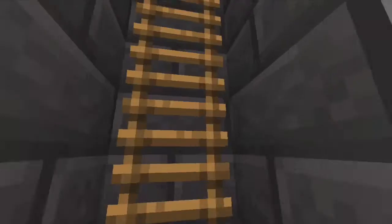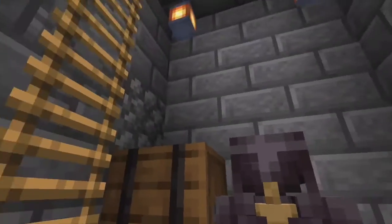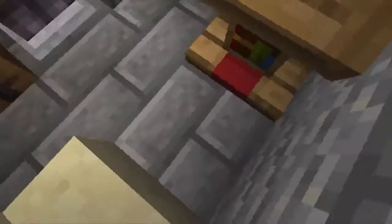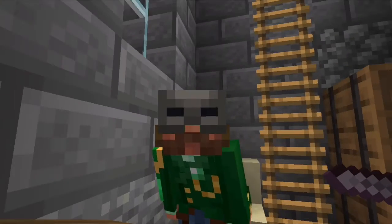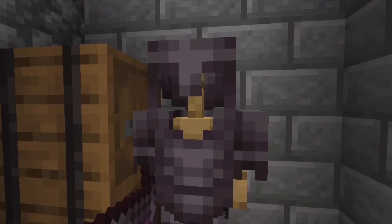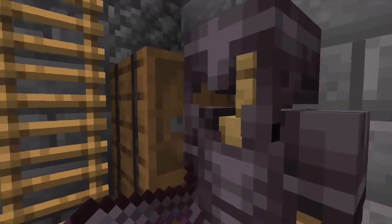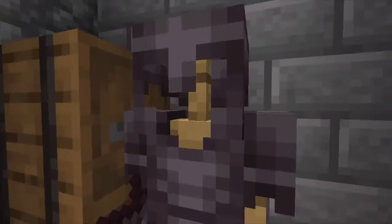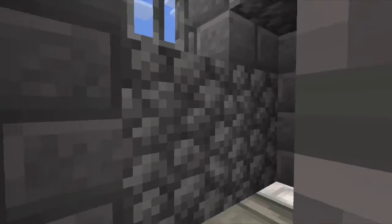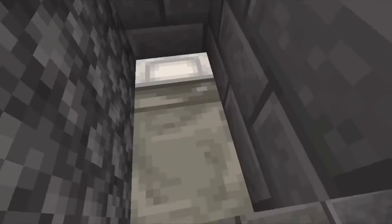Now we're going to go this way. Up here we have a little bit of a guards room. He has this little table that he can do guard things at, and he has a little chair as well. Some more storage, and then we've got the suit of armor right here that I chose to netherite. There's also the sword. Up here we have a prison — a little tiny prison room that has a little pot up there, and then we've got a small little bed.